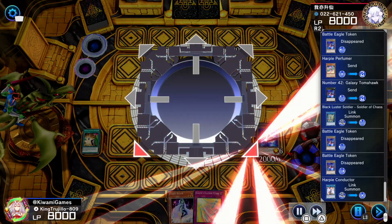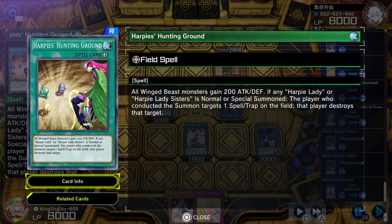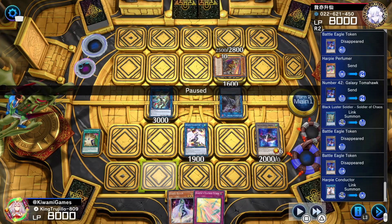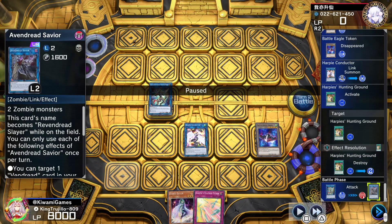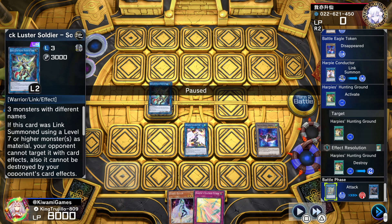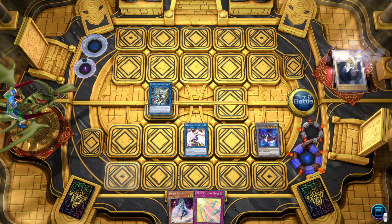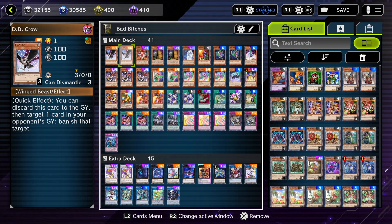Using these we're going to make Harpy Conductor. Harpies' Hunting Ground is a double-edged sword — whenever a Harpy monster is normal or special summoned, you have to pop a spell or trap, and because there are no more spell or traps on the field, we have to pop our own Hunting Ground. From here I guess he gives up, because I was going to attack with Black Luster Soldier — when I killed the Avenger, I was going to banish the Eldlich on his field. Harpy Conductor is considered a Harpy monster, and we have our Hysteric Feather Storm trap, which when we control a Harpie monster we can activate from the hand — so anything he activated next would have been negated. He just concedes.